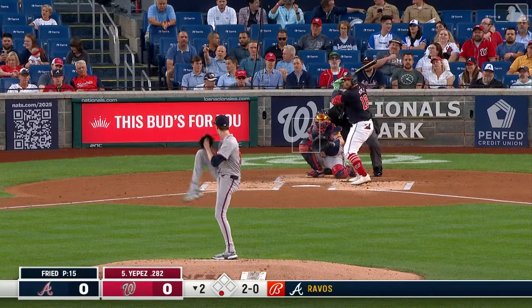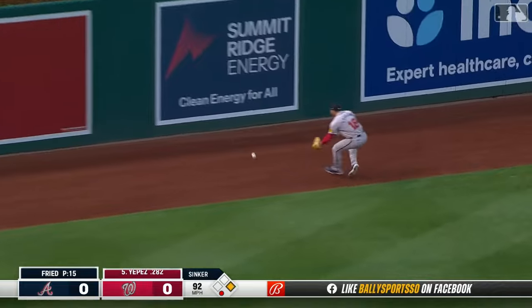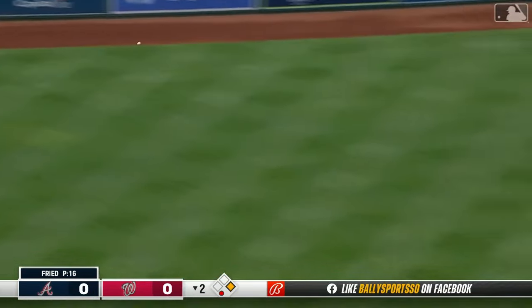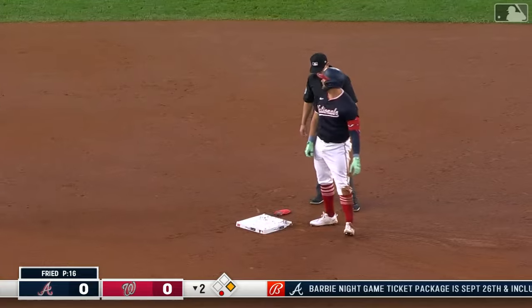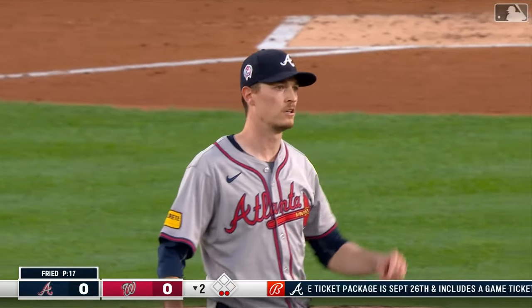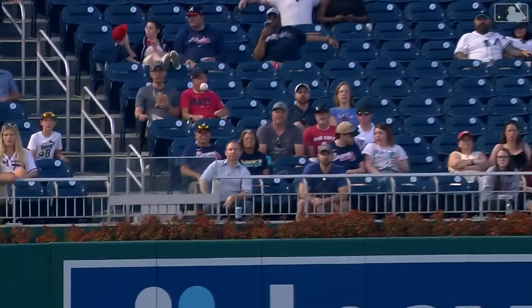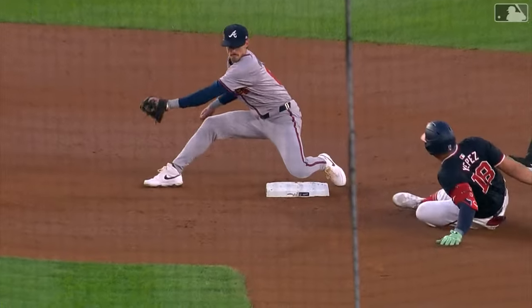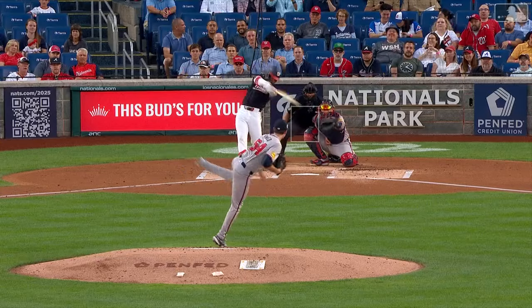We go out here to the second inning. That'll bring up Juan Yepes — and that is a rocket to left field, down for a base hit, going all the way to the wall. Ramon Laureano fires it in. Close play at second, and they've got their man. Laureano with a bullet from deep left cuts down Juan Yepes attempting to go to second. One hop right to Biggio, who puts the tag right on the right toe of Juan Yepes.